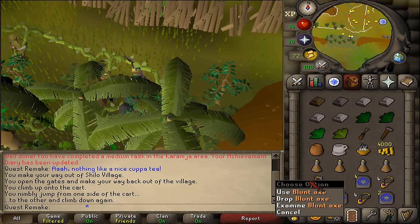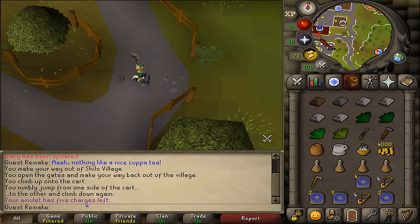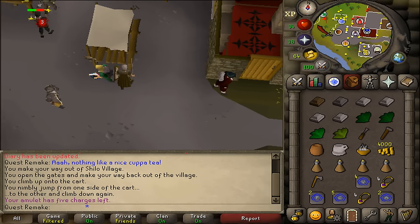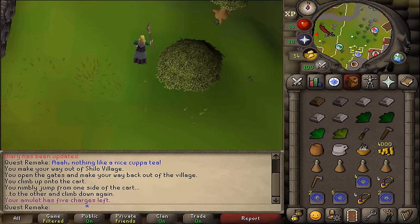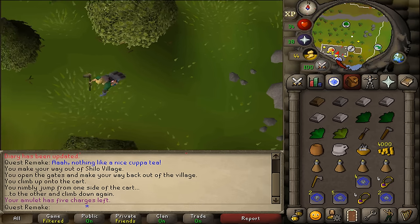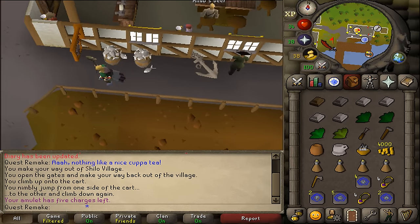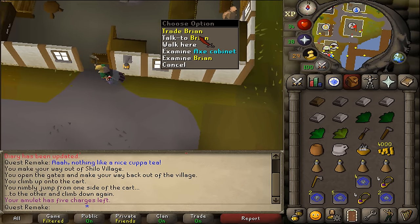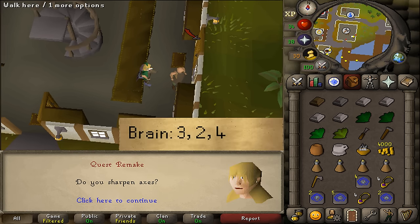Next, once you have the blunt axe, we will need to go to Port Sarim. So let's teleport there. In Port Sarim, we will need to talk to Brian, who's the owner of the battle axe shop. The battle axe shop is located just west of the pub on the northern side of Port Sarim. Let's talk to Brian and select option 3, 2, and then 4.